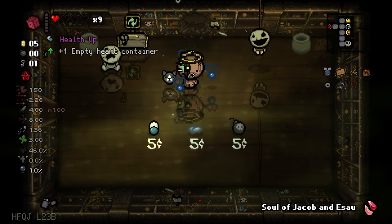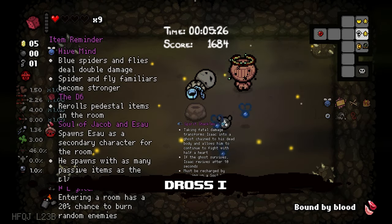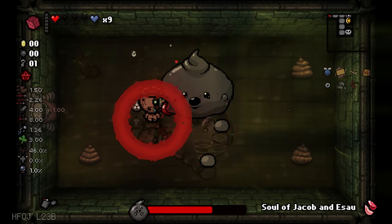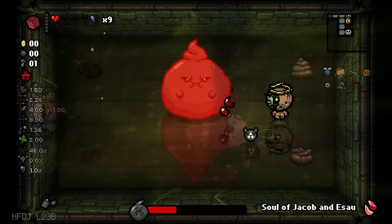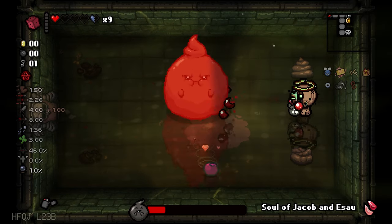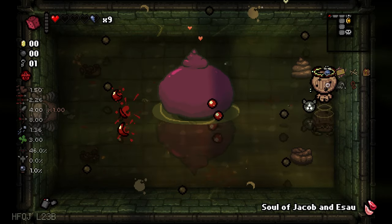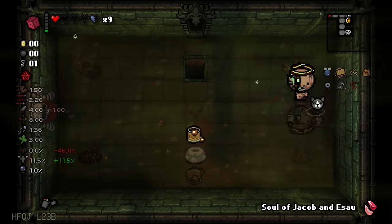I wanna get something. This is a health up pill. I cannot really charge it again — that's so unfortunate. This guy is here. Let's use Sarbokan, defeat some enemies. I should not be using it that offensively — it's more of a defensive item, I guess. But the pink goop is there and it helped me. That was the holy ravioli moment, and I got the devil deal.